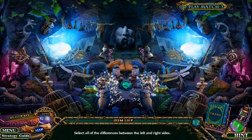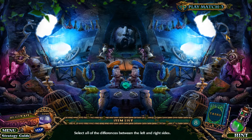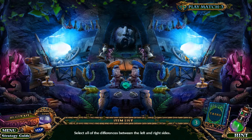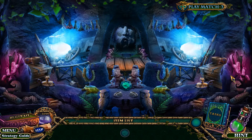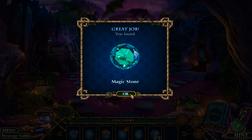Those guys can flap their wings outside. Select all the differences between the left and the right — interesting. Good old emerald. Excellent — we finished three hit-off-your-puzzles in a row with one. We're just rocking and rolling here.